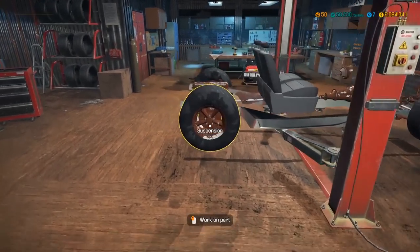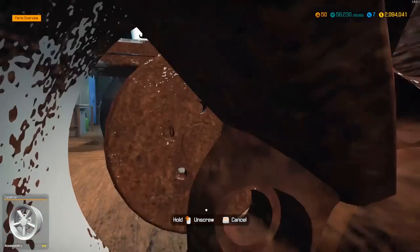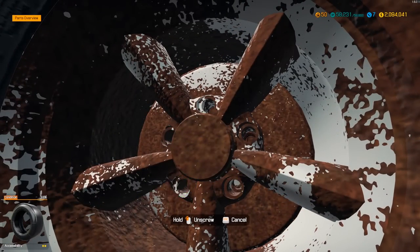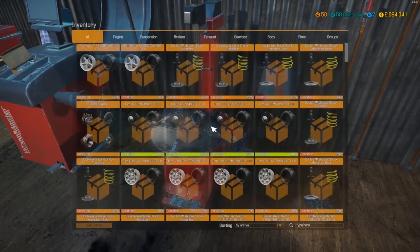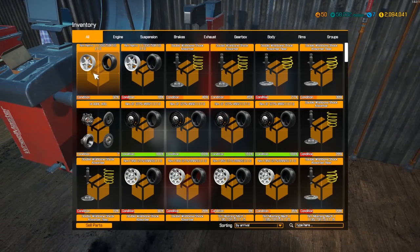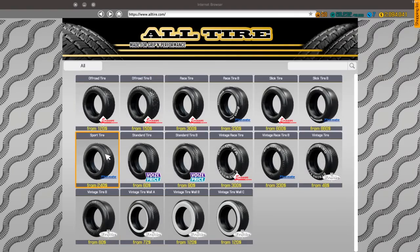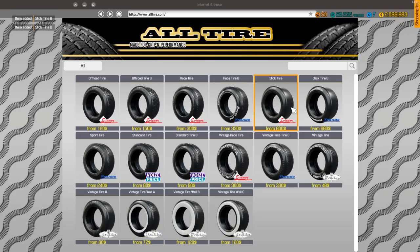We're gonna keep the same setup they have going here, just switch the wheel and tire combo around a little bit — same thing, fat tires in the rear. Let me take these ones off first. There we go, those are taken off. Let's find out what they were exactly — they are 330/50/16s. Okay, tire shop — where's that? There it is. So we're gonna do two 330/50/16s — five thousand dollars for those tires, that's absolutely nuts.